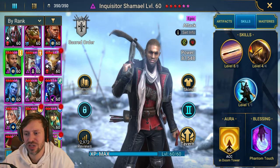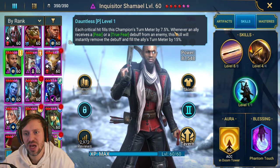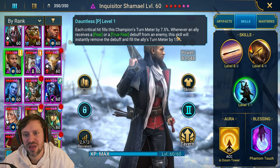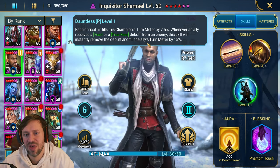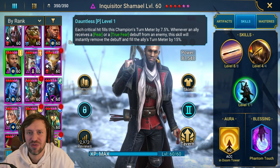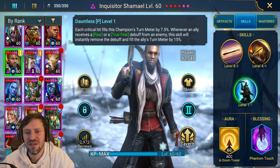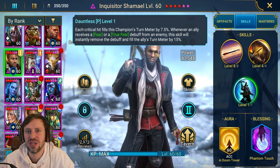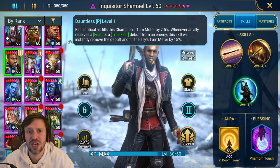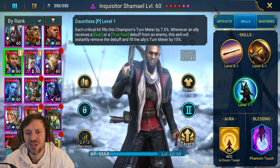Let's go over his skills before we look at gear and masteries. His passive: each critical hit fills this champion's turn meter by 7.5%. Whenever an ally receives a fear or true fear debuff from an enemy, this skill will instantly remove the debuff and fill the ally's turn meter by 15%. That is huge especially for hydra — the head of fear is constantly popping off and whoever you put in the lead, he's just going to constantly fill their turn meter.